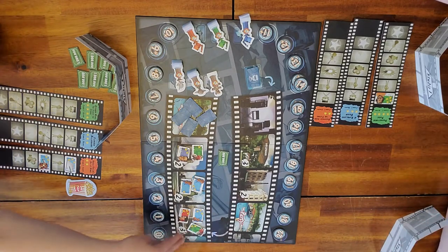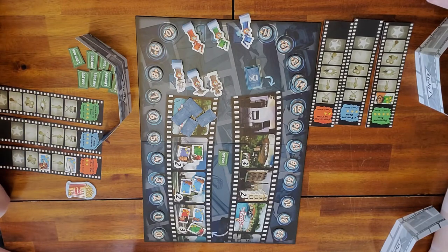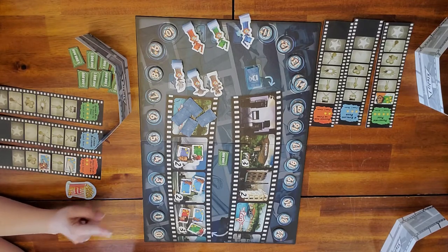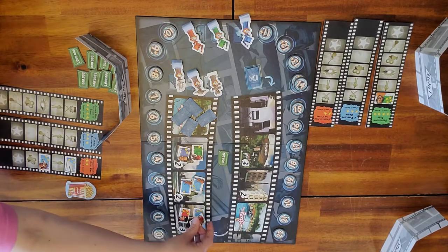Moving on to location number three — I'm starting the bidding at two million. Dad bids four million, then five. Ryder bids ten, I pass, dad passes. Lily bids eleven million and wins it. Lily wins for eleven million — pay up. We get some of that money back to recover from bidding.